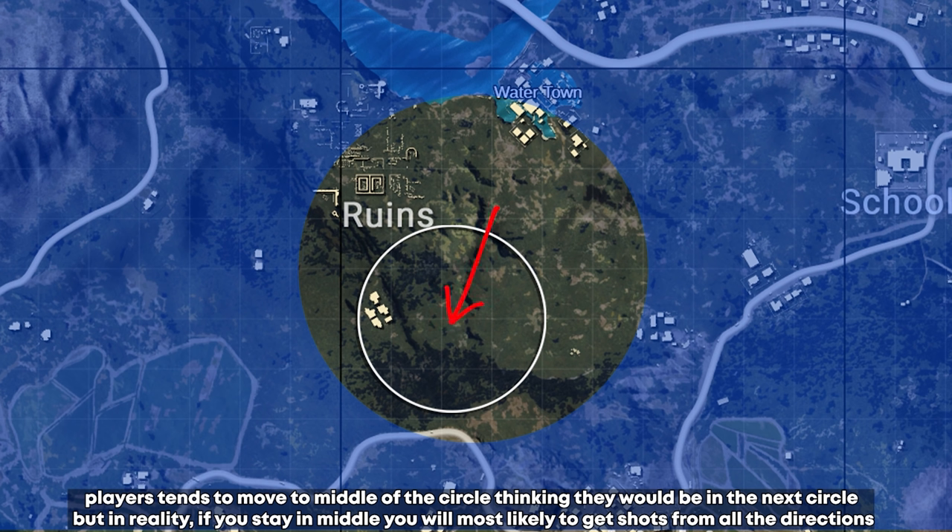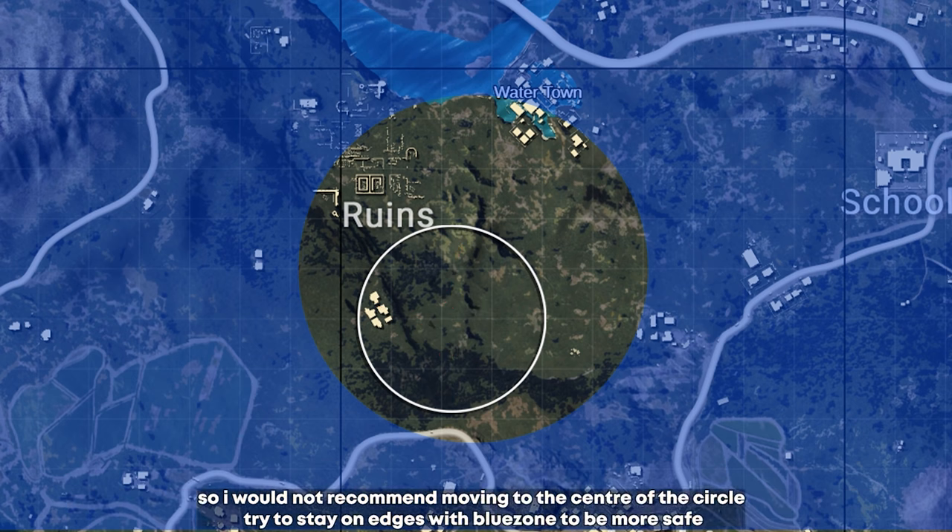Players tend to move to the middle of the circle thinking they'll be safe in the next zone, but in reality if you stay in the middle you'll likely get shots from all directions. So I wouldn't recommend moving to the center — try to stay on the edges with the blue zone behind you to be safer.